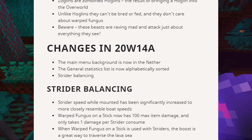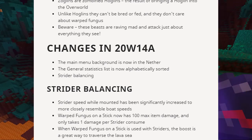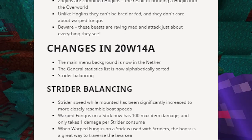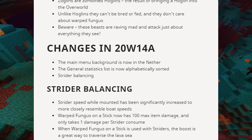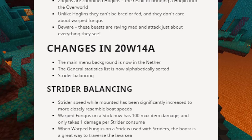Strider balancing: strider speed while mounted has been significantly increased to more closely resemble both speeds. When you're riding a strider — I had one in front of me a few seconds ago — warped fungus on a stick now has 100 max item damage and only takes one damage per use. When warped fungus on a stick is used with striders, the boost is a great way to traverse the lava sea, so use that warped fungus on a stick — which I have right here in my hand.